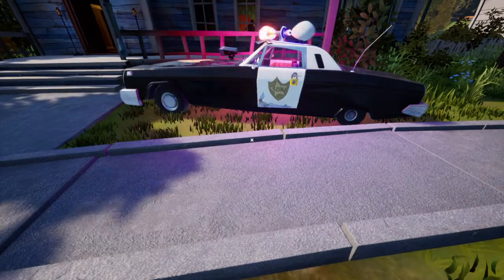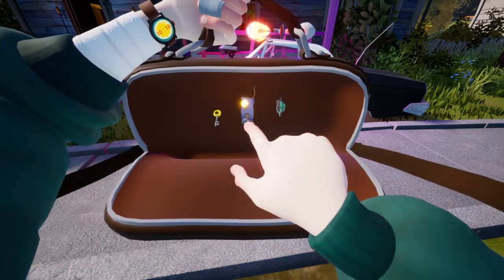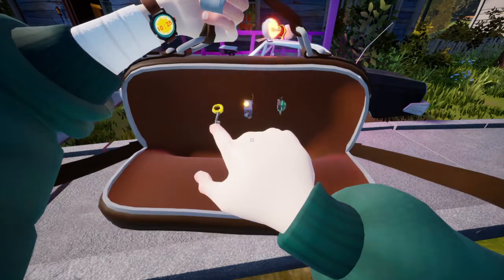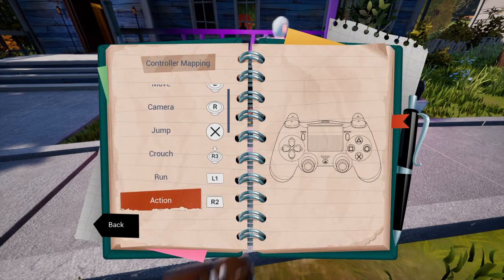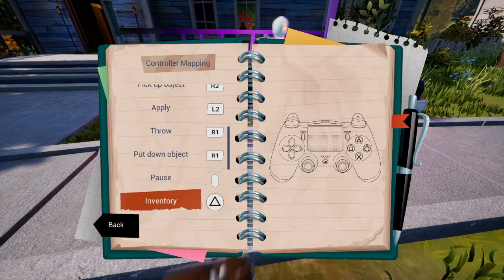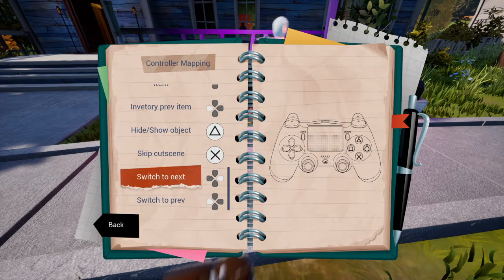How do I click on stuff? It won't let me click on it. Hold on. We're having technical difficulties. Pick up object. Apply. Action. Throw. Put down objects. Inventory. Next item. Hide. Show object. Skip. Cut. Switch to next. Switch to previous.